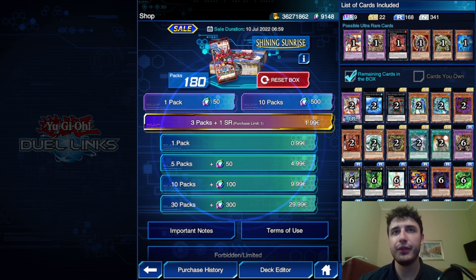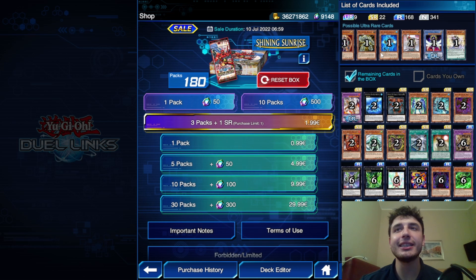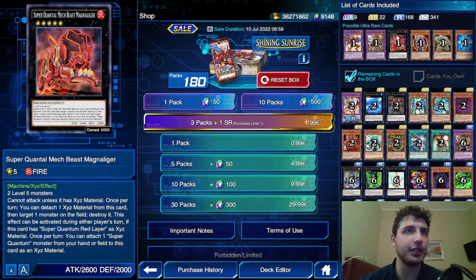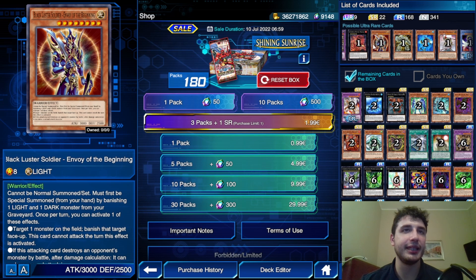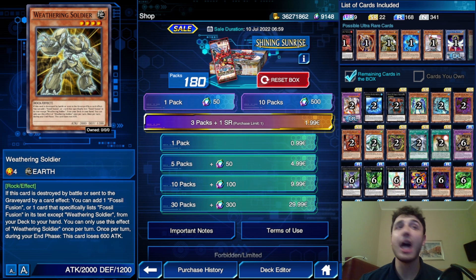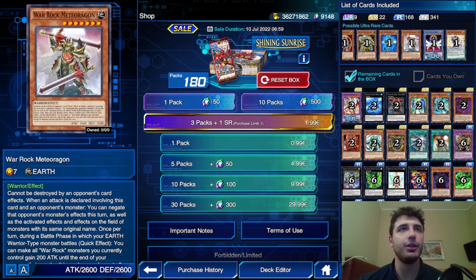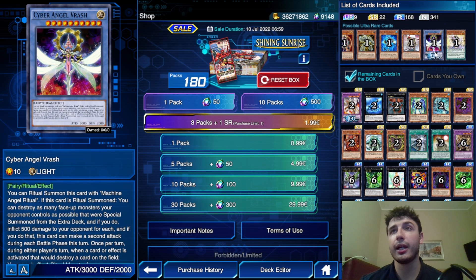Here we go - the box. You saw the review and if you missed it you can check it on my channel. I'm going to change my tactic a little bit here - I'm going to set what I do not need. I'm not interested in the super control, not because of the archetype since machines could be pretty versatile, but because I'd have to buy the whole box and I don't have the resources. I'm not interested in the weathering soldier either.